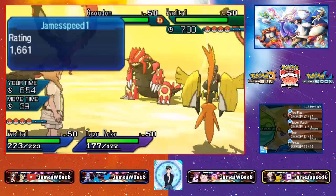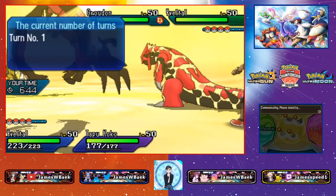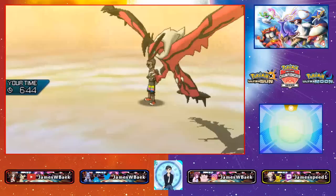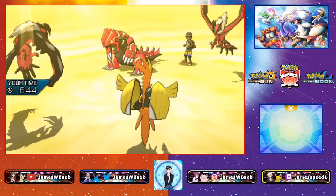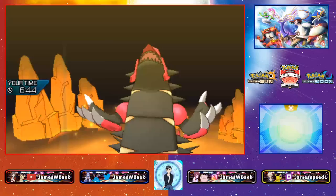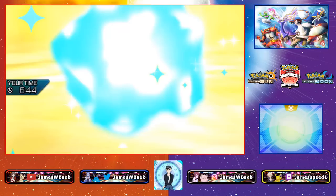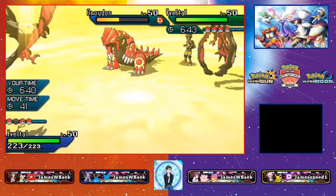I don't have safe switches into either Groudon or Yveltal, so both are prime targets. I'll double up Groudon with Nature's Madness and Foul Play — Foul Play should pick up the knockout. Yveltal protects. Then I miss the Nature's Madness, Foul Play goes into Groudon but misses too. The Tapu Koko just goes straight down — not good at all.